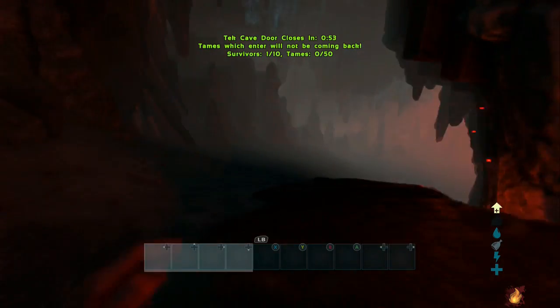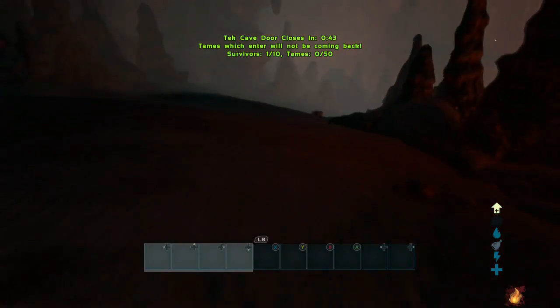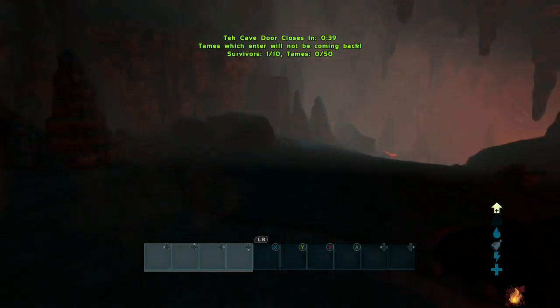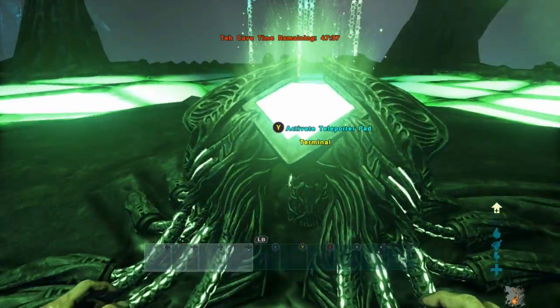Don't forget to set yourself in god mode and infinite stats. I try to get there as fast as possible, so I just start jumping down and use the fly command when I fall into the lava to get myself out.